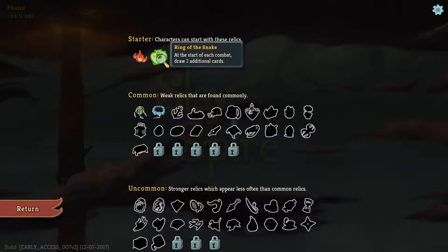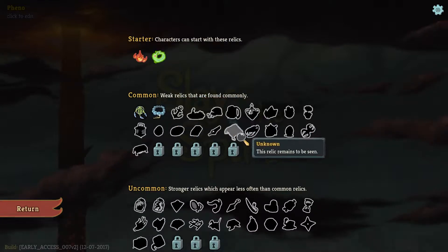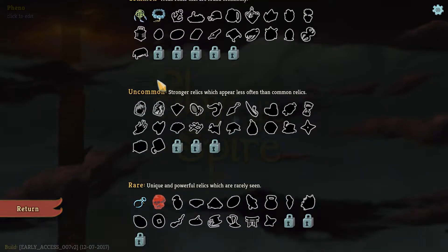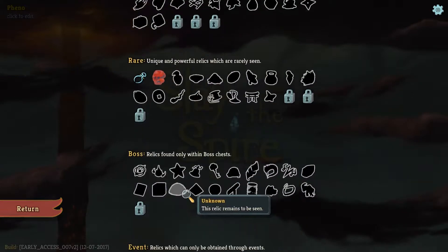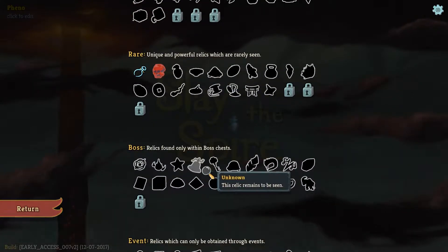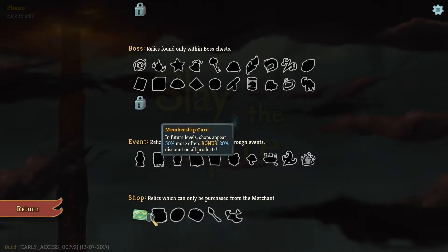Relic collection. Ring of the Snake at the start — draw two additional cards. That's pretty cool. Look at all this stuff. Commons, uncommons, rares, boss ones, events, shop.